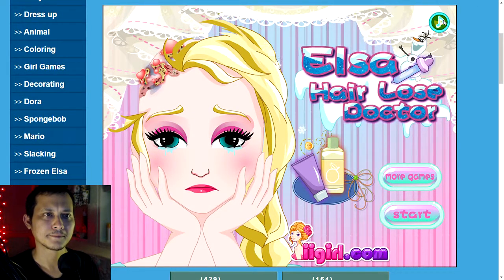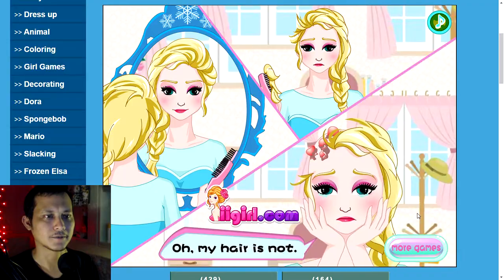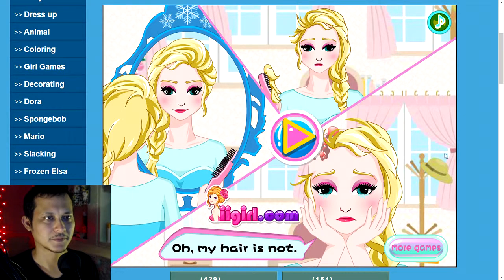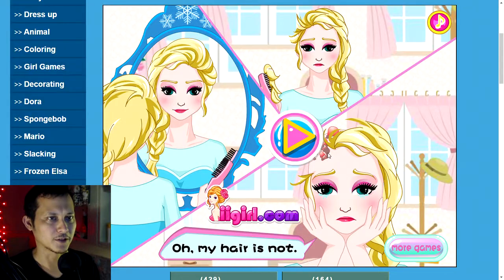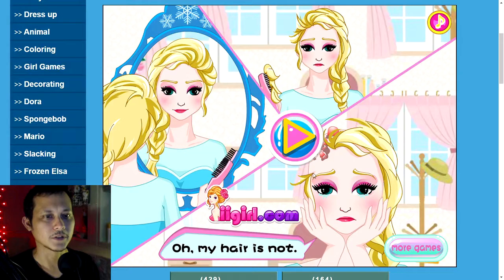It's not too bad, is it? Oh, my hair is not... Let's turn this off, actually. So she's looking in the mirror, combs her hair, a big chunk of it falls out. And... What the hell? She has, like, boils or something on her scalp. What happened? Anyway, she says, oh, my hair is not... Let's continue.